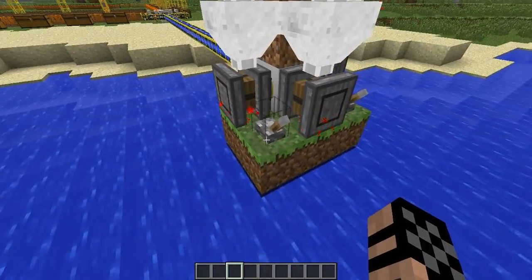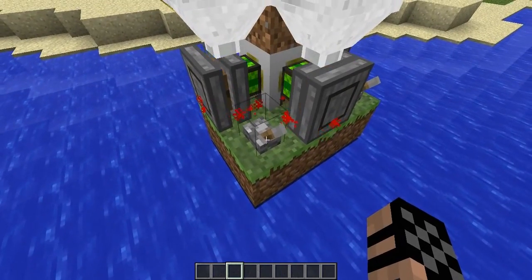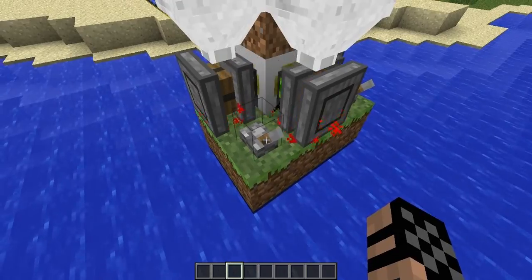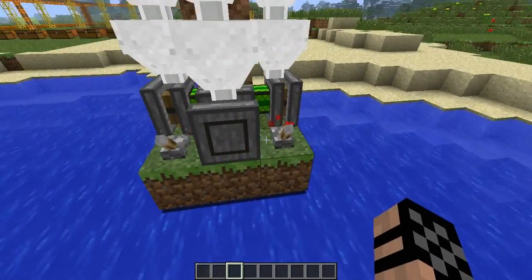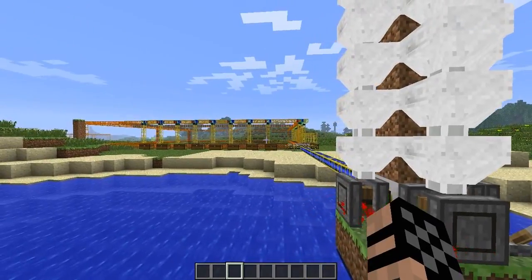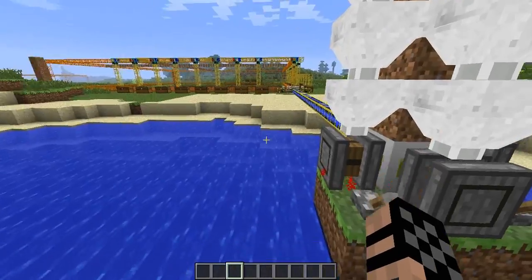The reason why I have the switches here is this is the redstone that activates the engines. I have it toggleable, so when the quarry is all done, I can turn this off so it doesn't keep burning through my fuel.